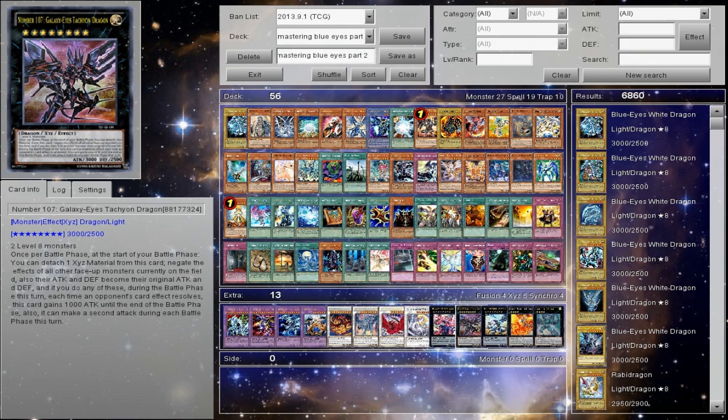Number 107: Galaxy-Eyes Tachyon Dragon — once per turn at the start of your battle phase you can detach one Xyz material to negate the effects of all face-up monsters on the field, and their attack and defense become their original values. So if they're power-boosted they're going to lose it. Also, each time an opponent's card effect resolves, this card gains 1000 attack until the end phase, and it can make a second attack during each battle phase. So this steals games — you get your money's worth when you put in two Blue Eyes to make it.